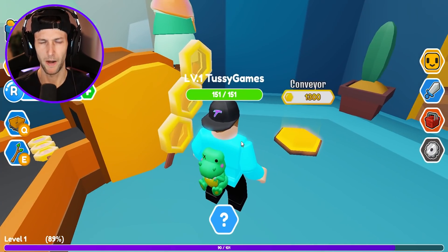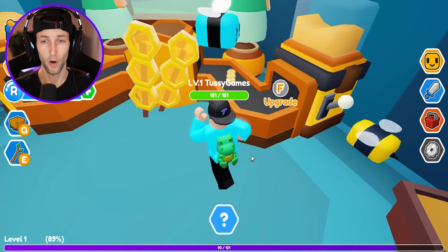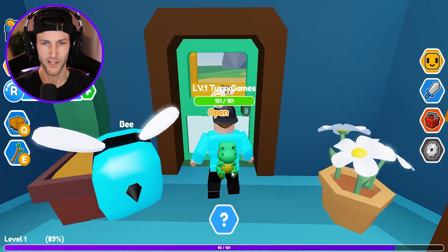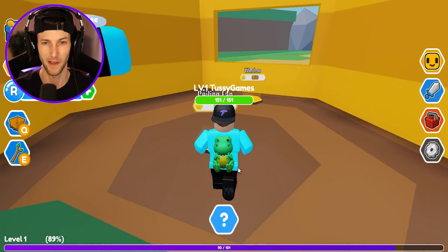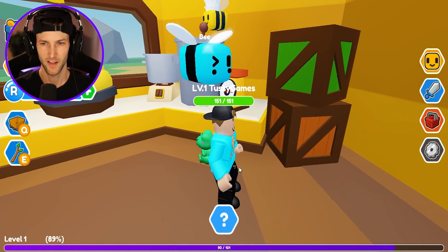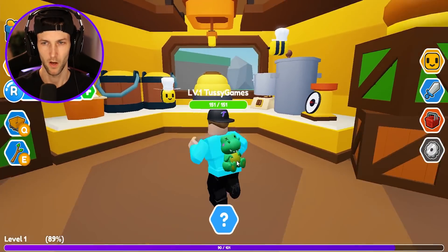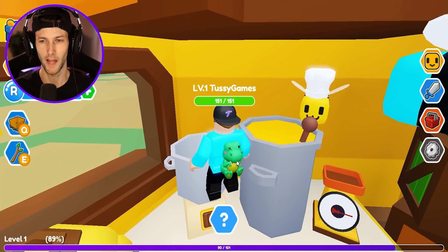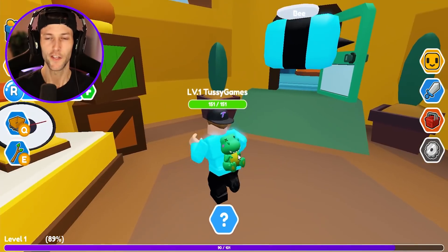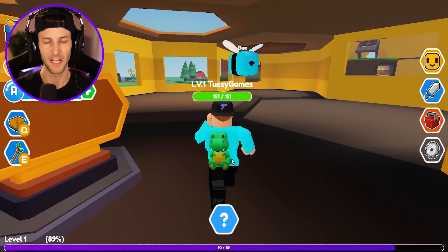I wasn't even paying attention to what we were building — that is honey candy! Let's build the kitchen. Why do we need a kitchen in here? We can make like honey cakes with the window. We'll build more of the kitchen — kitchen boxes. It looks like it's just decorations. Look at this guy up here — he's stirring the big honey pot. So maybe this is like the ingredients to make the actual honey candy. I love it — it's a whole honey candy factory!